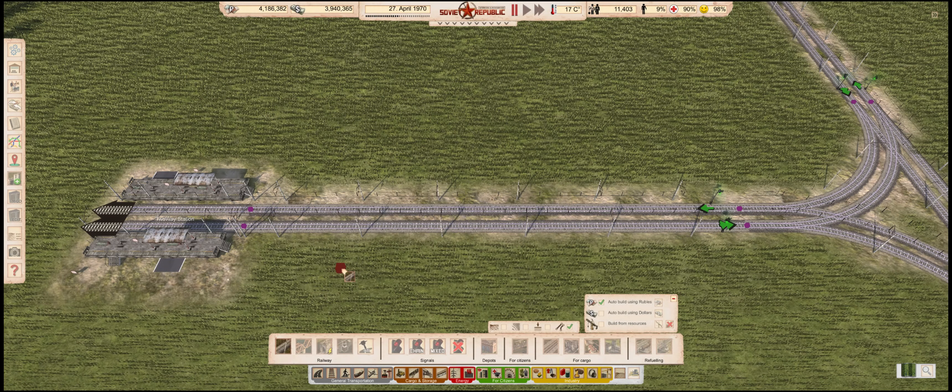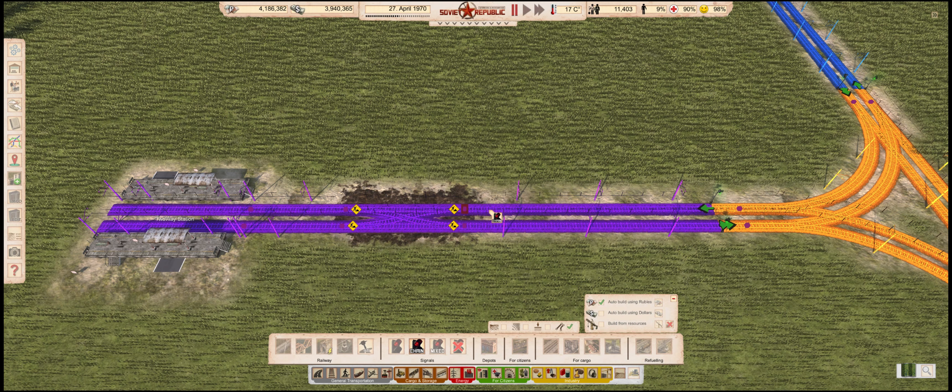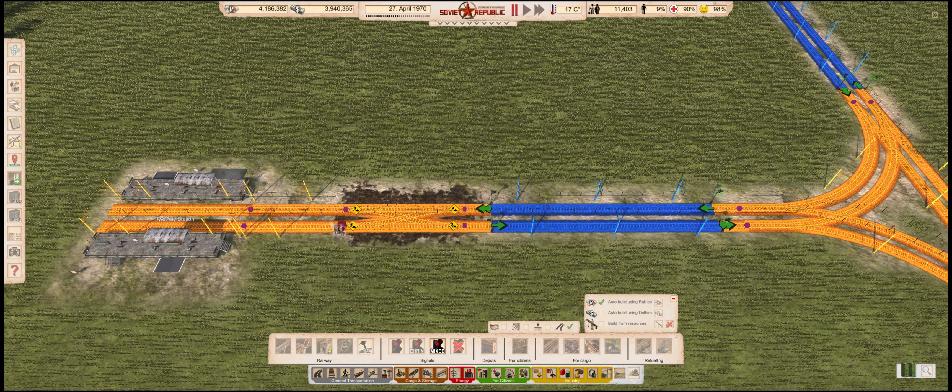Here we have a two-way station. We have to build a crossing before it to ensure it is able to accept trains and allow them to leave. Right now, if a train rolls in, they cannot leave because the only track they can use is a one-way track, so they need a way to cross over to the side that allows them to leave. Crossings are just another form of a junction, so they need to have chain signals as entrances and regular signals as exits. Mixed signals also make an appearance here, since they are required to ensure that both platforms can be entered and exited. This setup allows both platforms to be entered if the traffic is high enough, and both platforms have a clear way of reaching the side of the tracks that will allow trains to leave for their next stop.